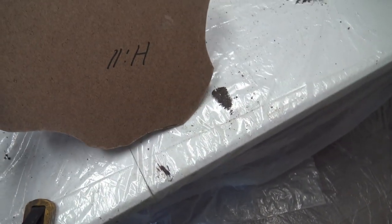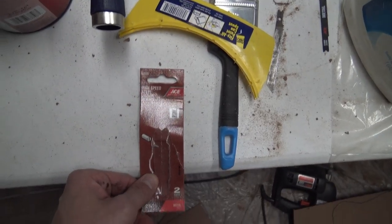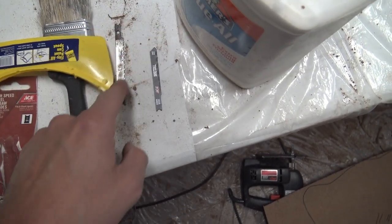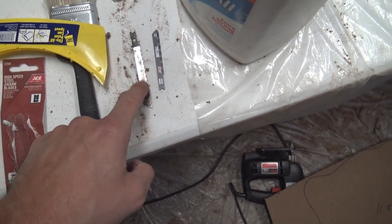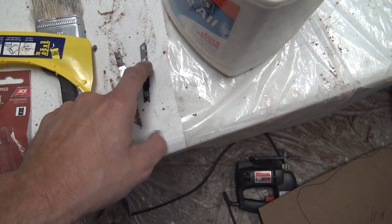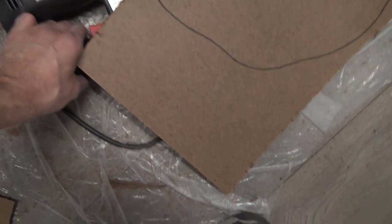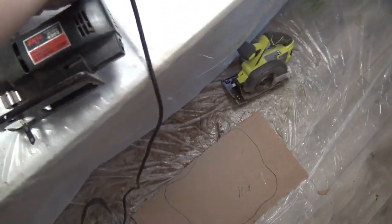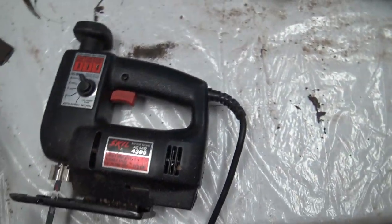You're going to need high-steel jigsaw metal blades — fine tooth, for stone and stuff like that. You do not want to use a jagged one for thick wood. You want to use one of these little fine-tooth guys on your jigsaw. The jigsaw I'm using is set to full orbit, which is for soft plywoods like masonite.